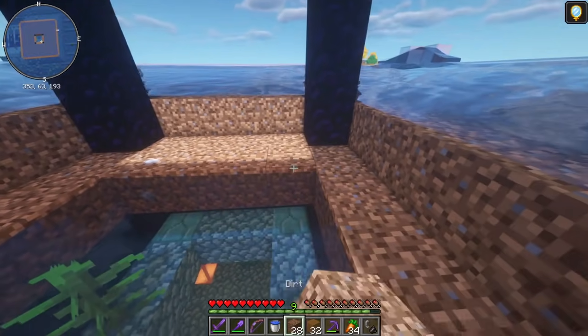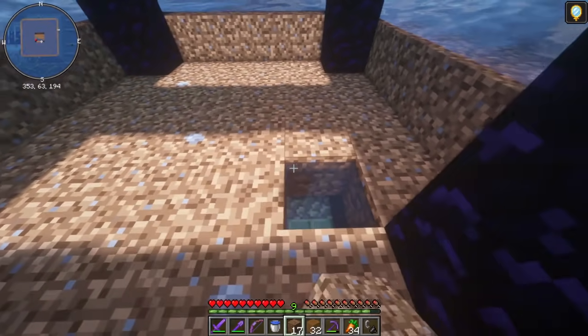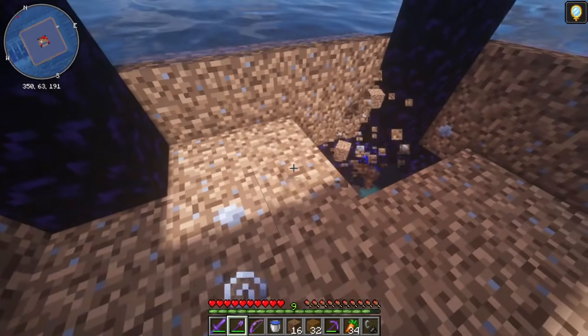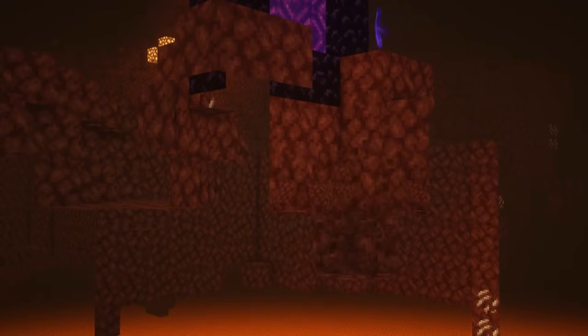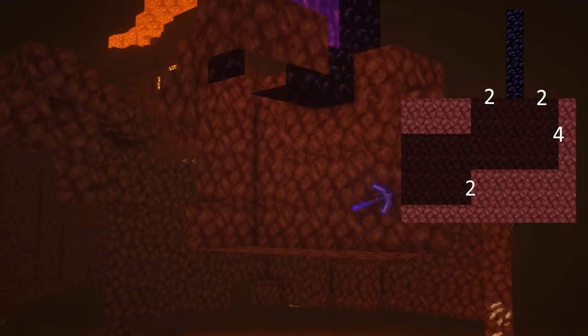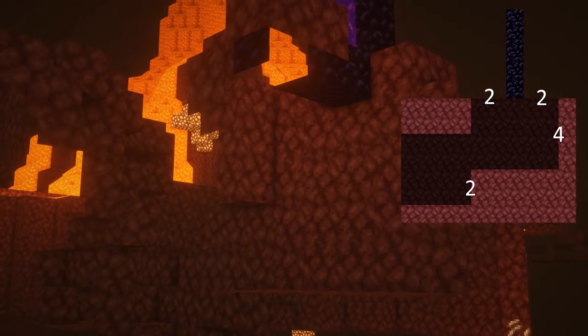Now we're going to fill up this water section right here just on the surface. Then we can start making our nether side, where we can kill all of the guardians before they start spawning and flooding everything. Once you have all this water removed, simply light each portal. On each side of the portal, dig a two-by-two hole that goes down four blocks, then make a doorway on one side and go down two blocks.